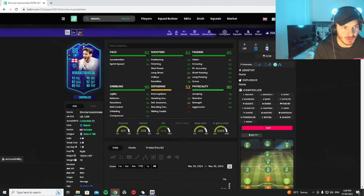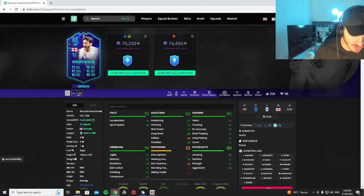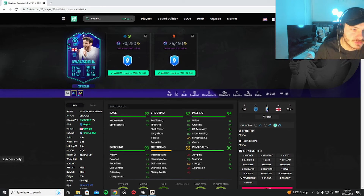He's 6-foot, average body type, medium/medium workrates. I really want to try him as a left forward. He's got great pace — 94 acceleration, 90 sprint speed. Short passing is 89, which is good. The only concern is finishing at 82 and composure at 83. But his 95 agility means his dribbling is going to be insane. Balance is pretty low though.